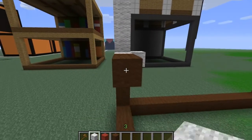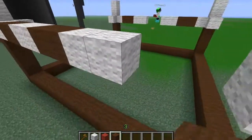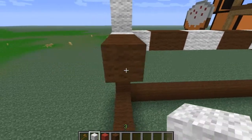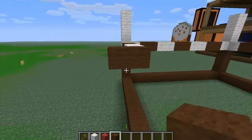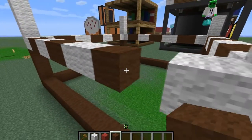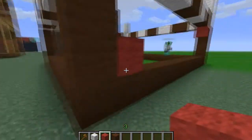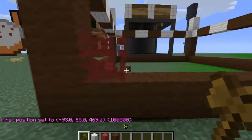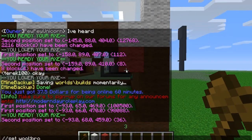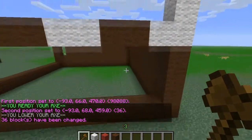And then it's 2 brown, 2 white, 2 brown, 2 white, 2 brown all the way through. So white 2, brown 2, white 2, brown 2, white 2, brown. And then this section is all filled in with brown.